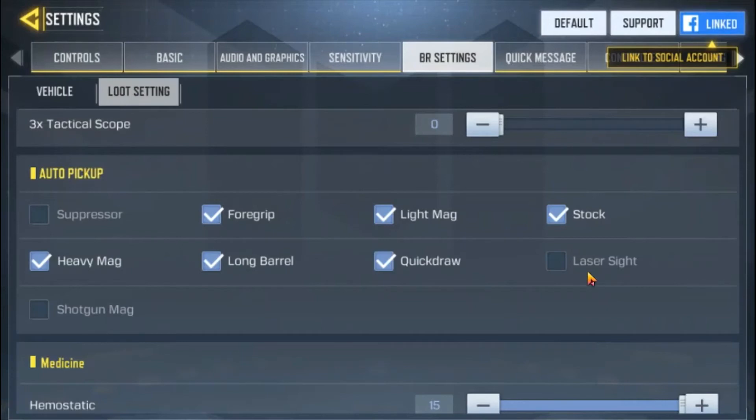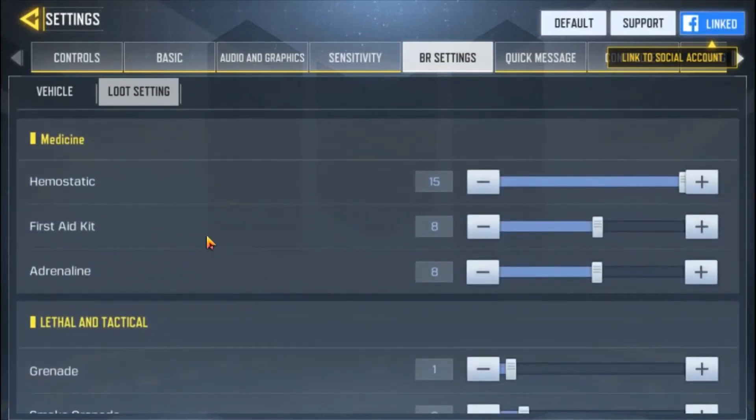Next is the number of medicines you want to pick up. You can set how many hemostatics you want, how many first aid kits you want, how many bandages you want. All these things can be customized.